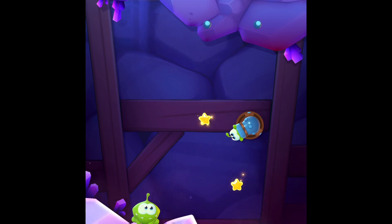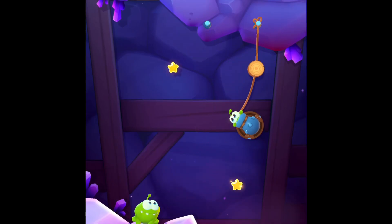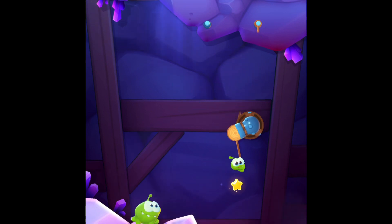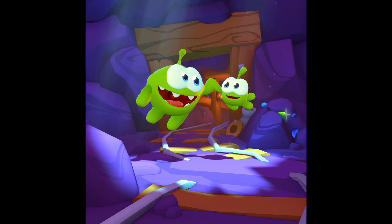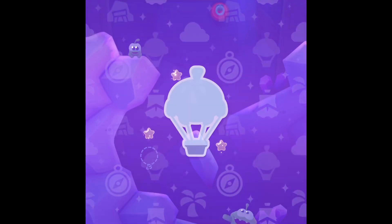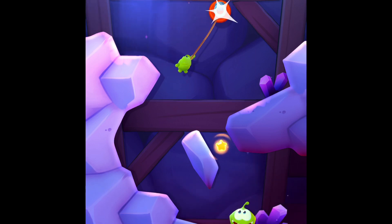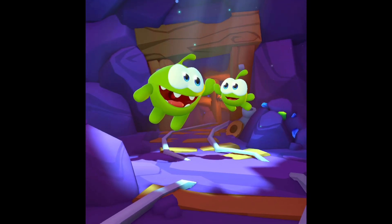I wonder what the end credits for Cut the Rope 3 are going to be like. Oh my gosh, we can three-star this level — I know we can, I know exactly how. Instead of letting Nibble Nom go in the cannon now, cut the rope down. There we go — did we get it? Oh, we almost saw the edge but we didn't. It took us a couple of tries, but nobody ever gets it on their first try. Nobody's perfect. I get it sometimes on my first try, but not always.